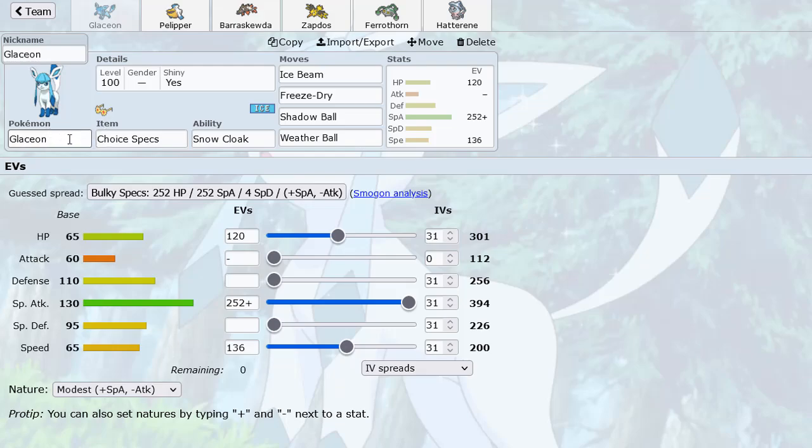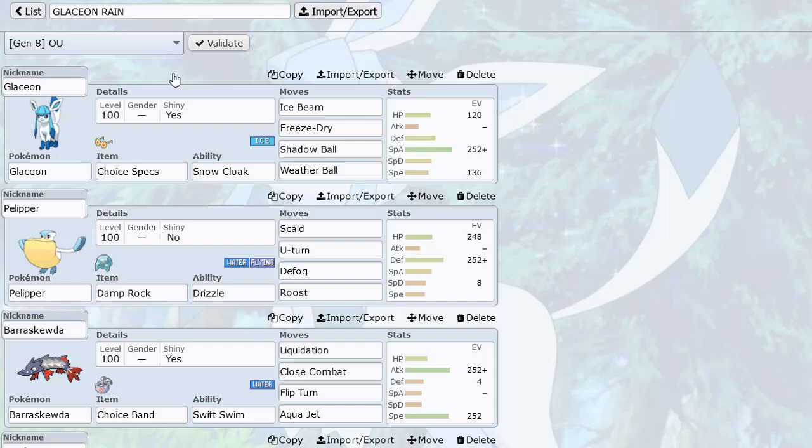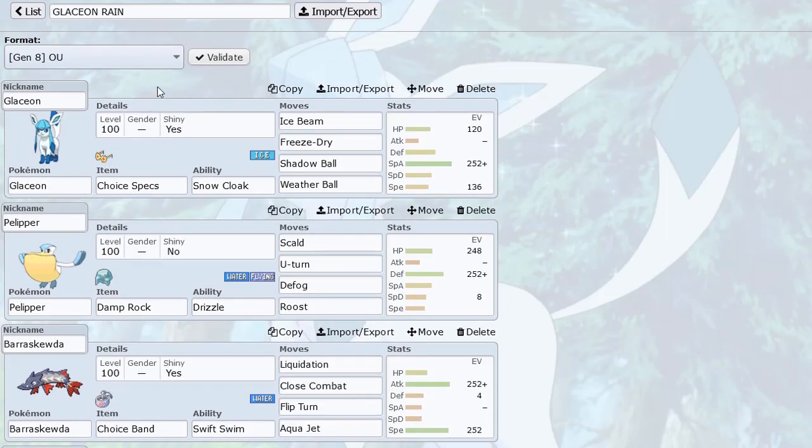It has fewer weaknesses. It's pretty cool in Rain because you weaken fire attacks and you're able to destroy Pokemon like Heatran with Weather Ball, since it becomes a Water-type attack. There have been a lot of Steel types like Heatran and Magnezone that have tried to switch into Glaceon and get destroyed by Weather Ball in the rain. I'm excited to use it — it's been a while, probably a couple generations, since I've used Glaceon in OU.